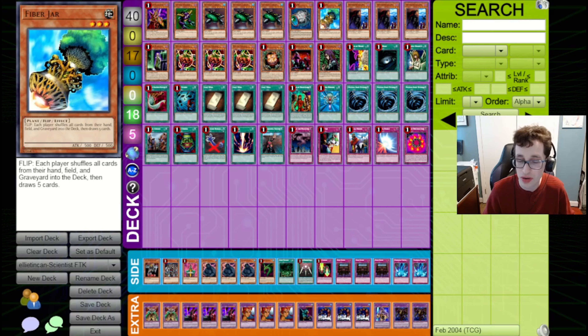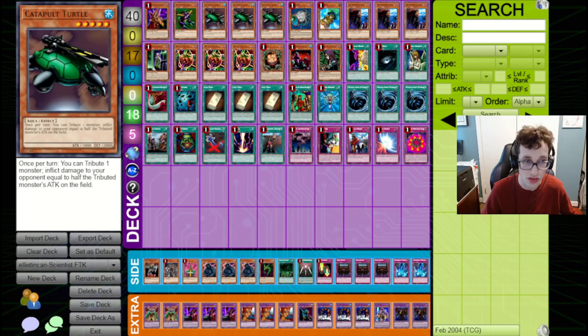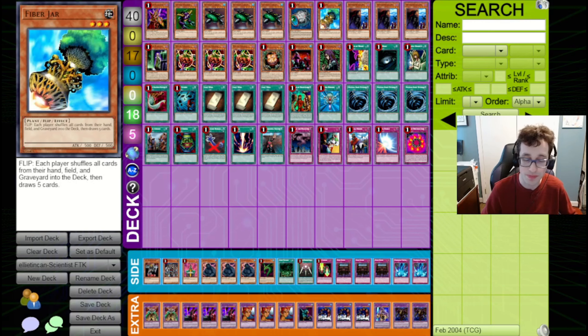We've also got a Fiber Jar, which again is a card I'm not really sure how I feel about. It resets the game board to potentially give you another chance to run the FTK, but Fiber Jar also takes into account the damage dealt to you. After it resets everything, you'll still have taken damage. So if you've taken damage past a certain point, you can draw hands where even if you have Scientist and Turtle on field, you won't be able to FTK. I think it can be good, but it takes more experimentation.